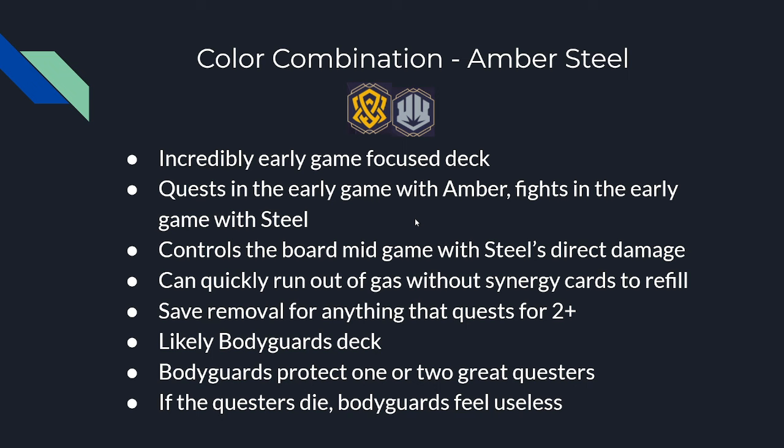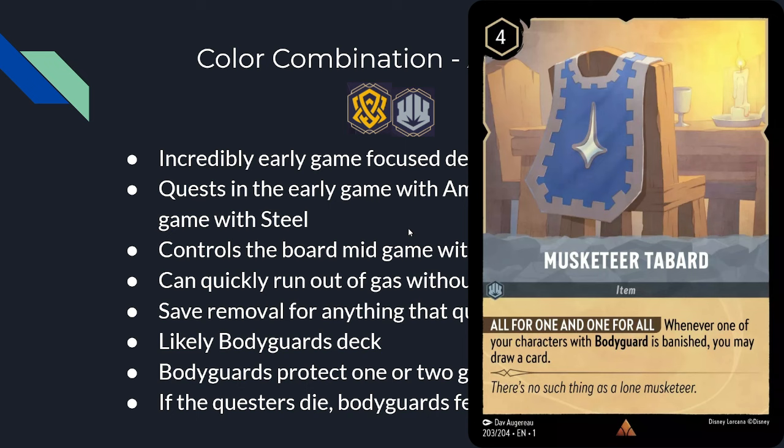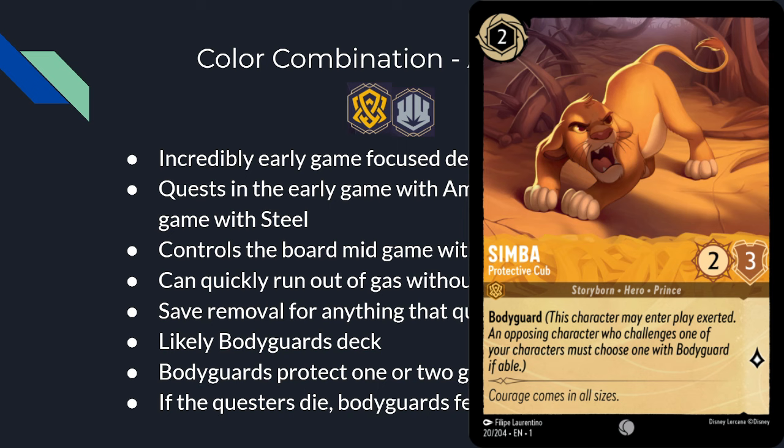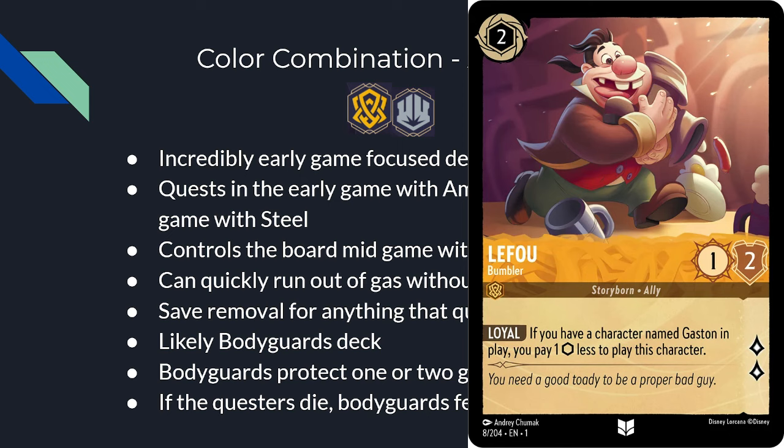Amber-Steel is an incredibly early-game focused deck. They want to quest early with Amber cards and fight early with cheap Steel cards, then control the board mid game with Steel's direct damage. However, they can quickly run out of gas without synergy cards to refill their hand. This is likely the Bodyguards deck — save removal for anything that quests for 2 or more, because Bodyguards make it hard to challenge the protected cards. Even if you have to use a Dragonfire on a 2-cost card that quests for 2, you must do it.